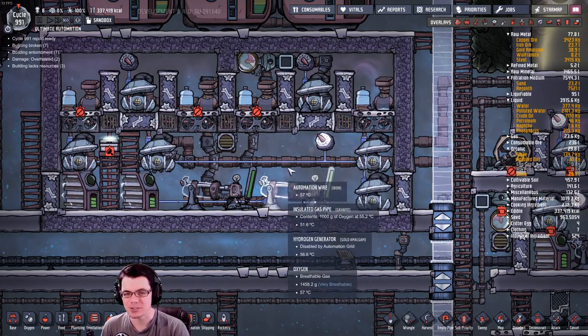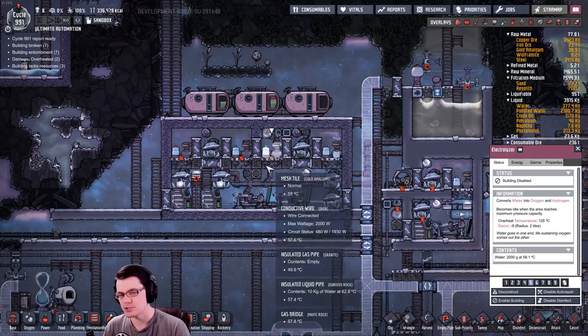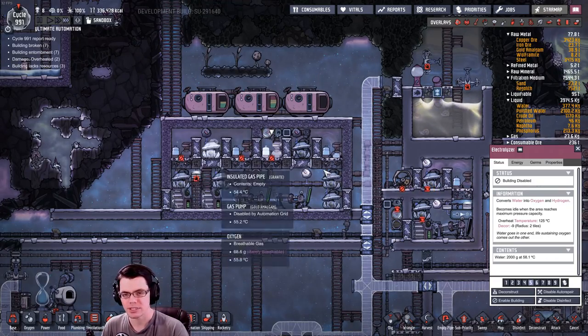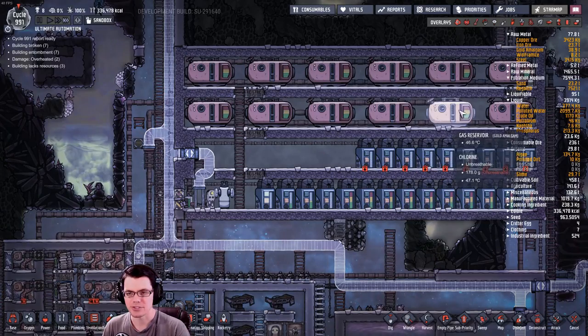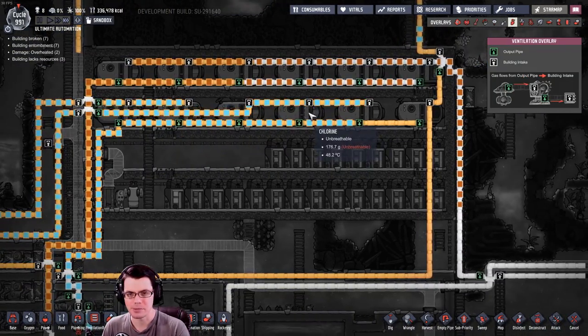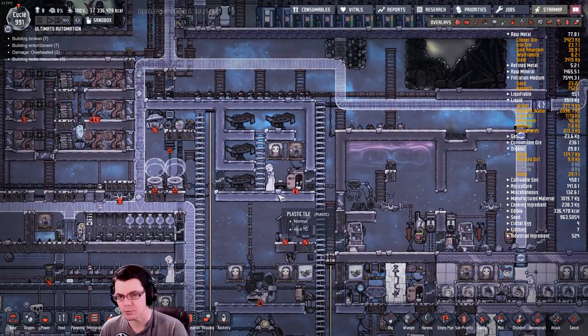Welcome back, my fellow duplicants, to the ultimate automation challenge. In my last video we upped the amount of oxygen I can produce by putting more electrolyzers into my base, and as you can see I have lots of oxygen. A lot of it is stored up, ready to be used and probably turned into liquid oxygen.